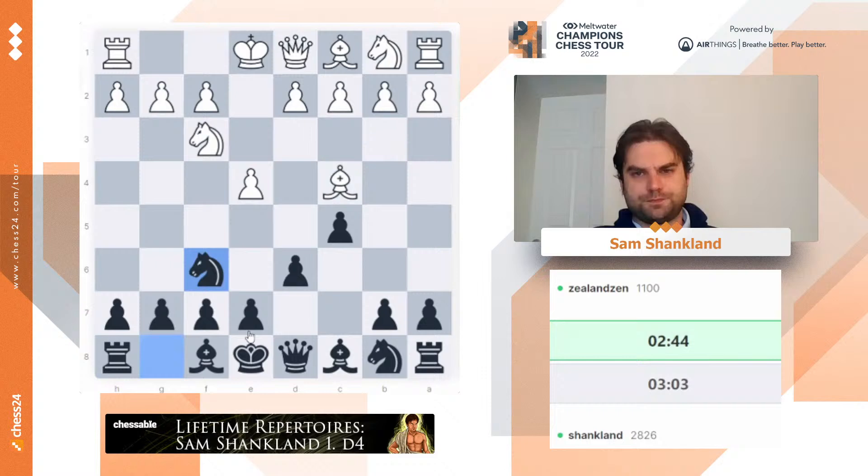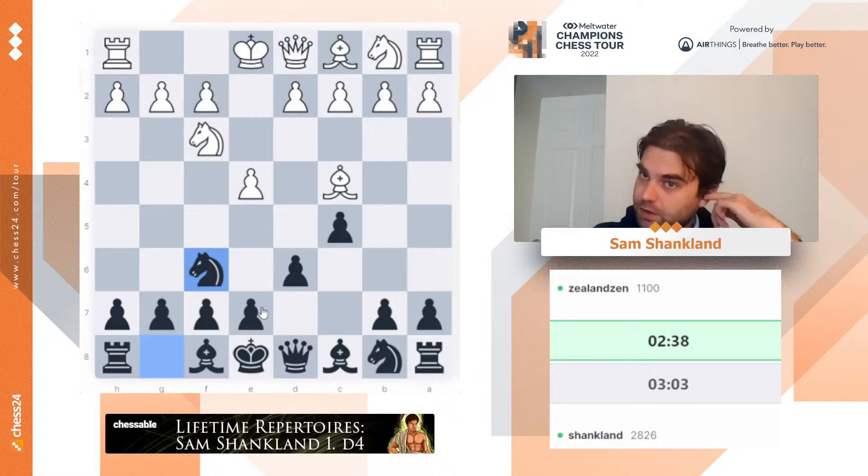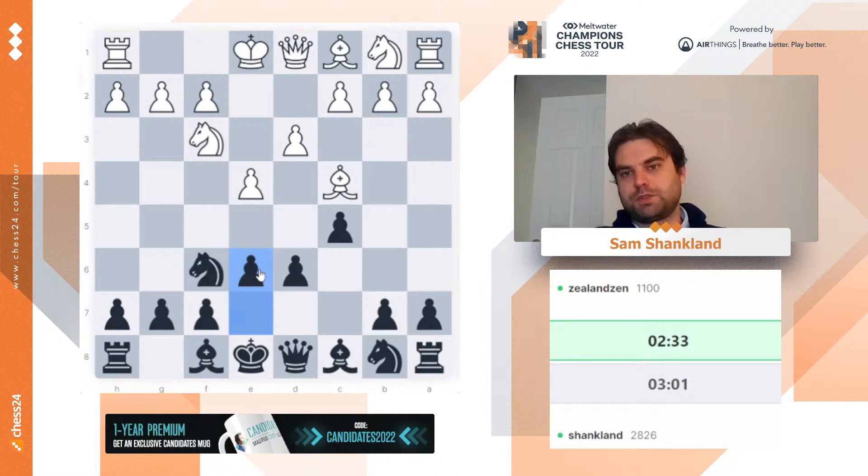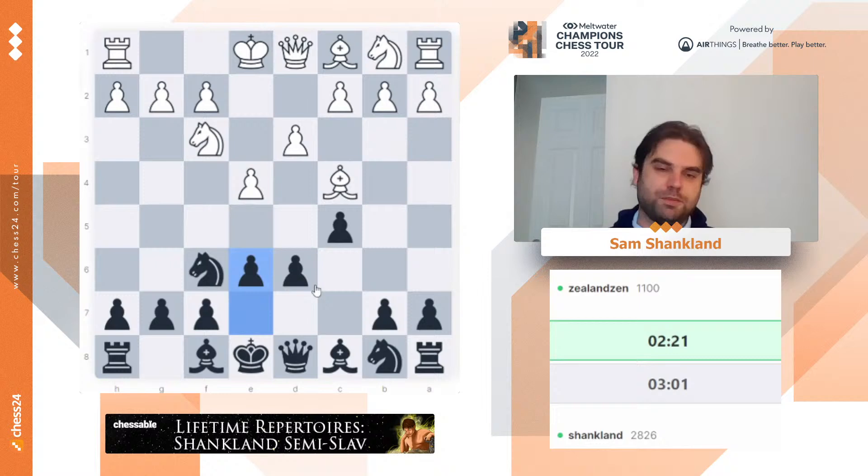Bishop c4 is not a very challenging move. I did lose to this move once when I was like 2500 against a 2300, which was my first loss in a long time. How does one efficiently study the lifetime repertoire courses? I don't actually know — I've never done it, I've only written them. I've looked at some of other people's courses, but because I've done a huge amount of opening work myself already, I'm mostly just looking for new ideas.